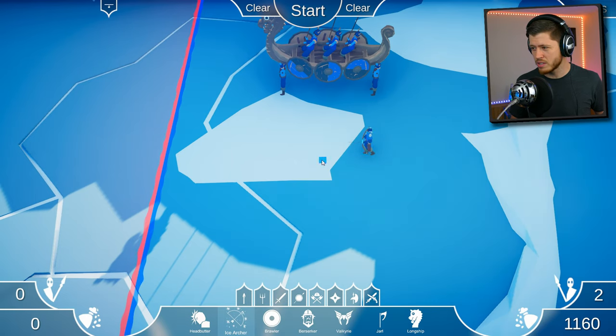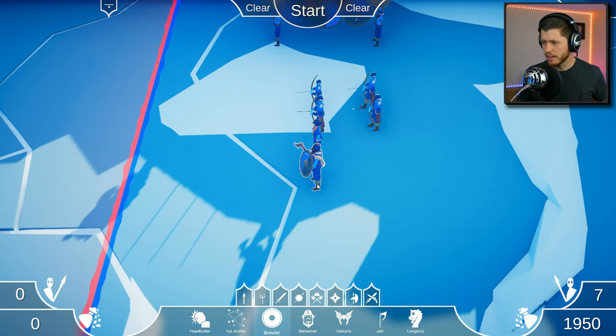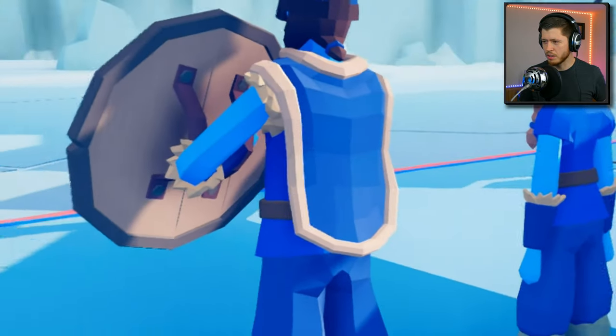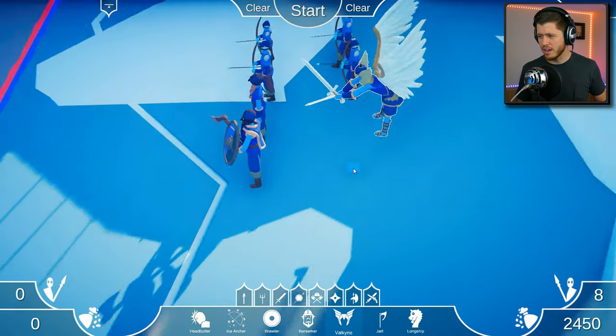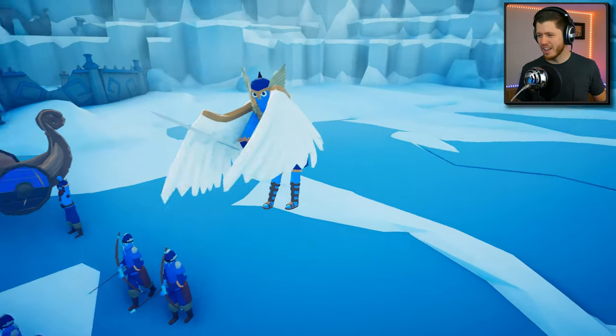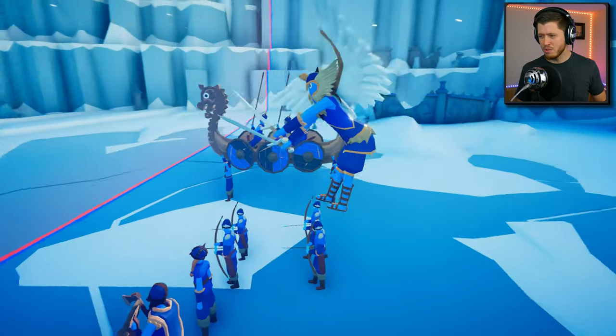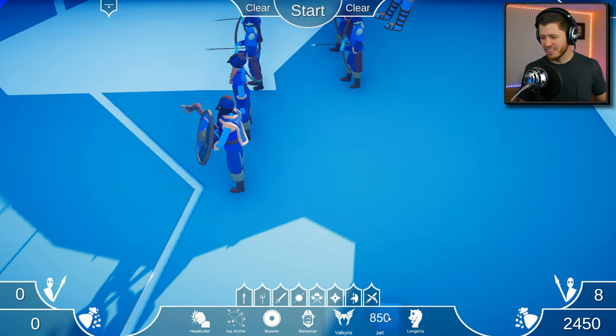I'm gonna be looking at my keyboard the entire game because I don't know what I'm doing. Ice archers - I like how they're sort of different sizes. Brawler - what's this guy? He looks tough, he's got like a Hannibal Lecter mask and a little cape. I feel like capes are supposed to be longer than that, but hey, you do you buddy. Valkyrie - that sounds cool. Oh yeah, you do not look like you are in total control. I like the swords though. You look like this is your first time flying.